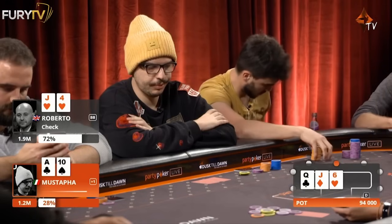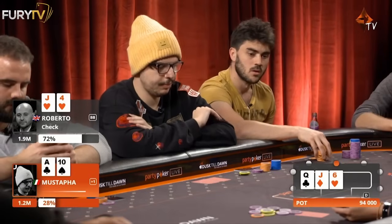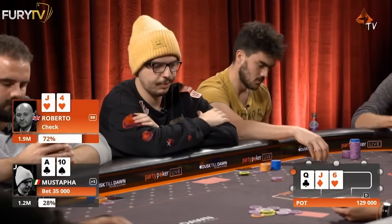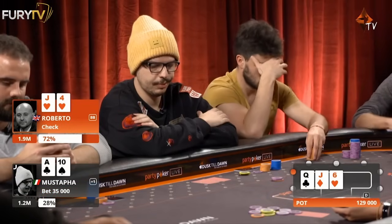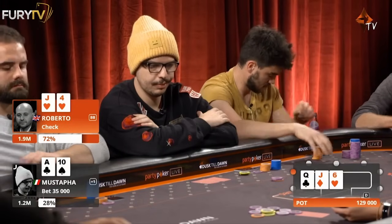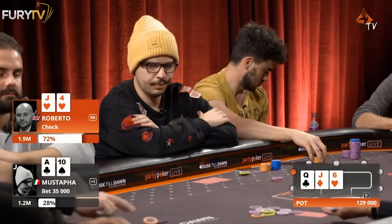Meanwhile, Roberto does flop the middle pair. Backdoor hearts — that's the ace. Duck shot to Broadway. Tom keeps forgetting, because such a grinder, he's grinding in the booth. He's keeping one eye on his tables, one eye on our table — it's a blessing and a curse. Playing on an iPhone 5, if anyone wants to know, on the old iOS. So it's very slow.